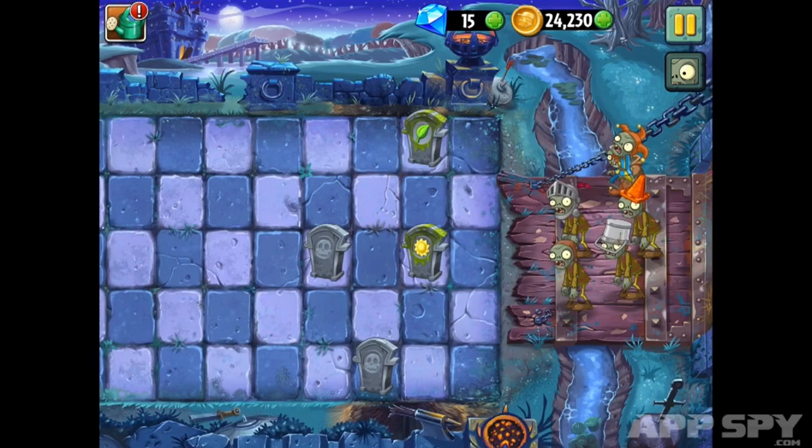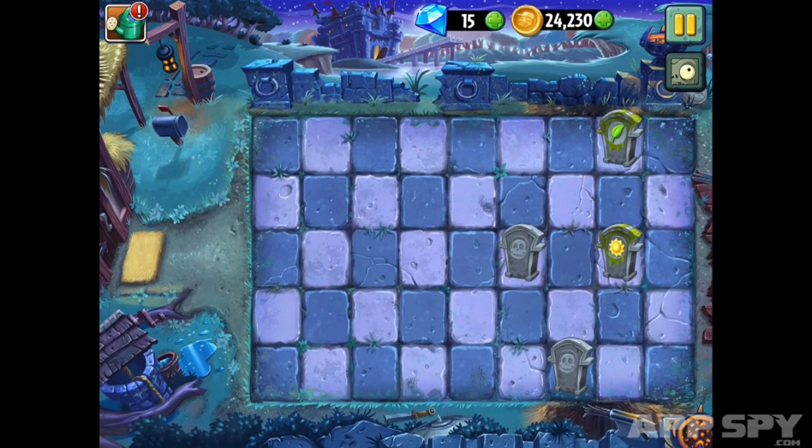Let me talk a little bit about the board before we pick our plants. In addition to it being a night theme, you'll also have no sun falling from the sky, which changes the way you interact with your sun economy. We've got two new ways to combat that — gravestones that will deliver either plant food or sun respectively.